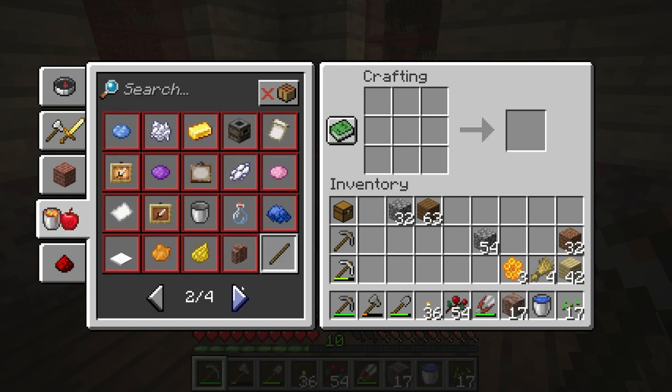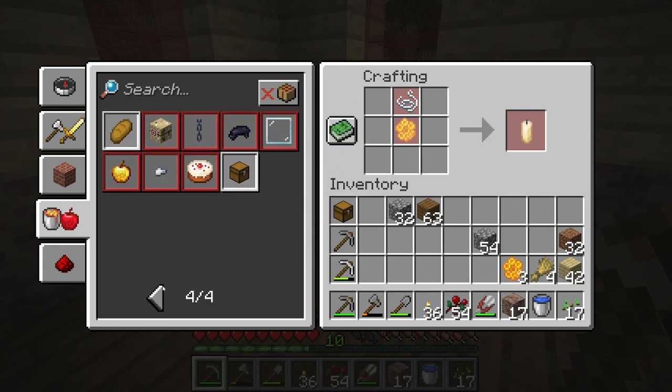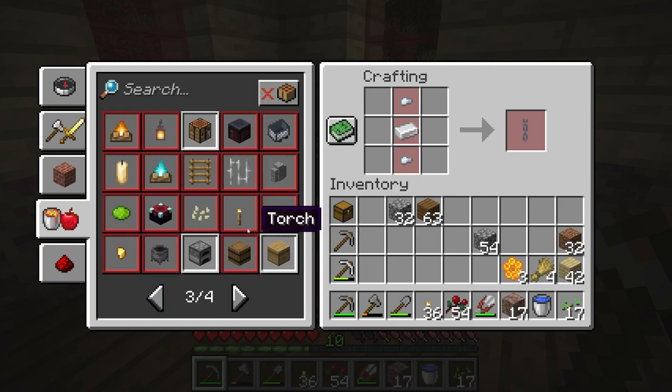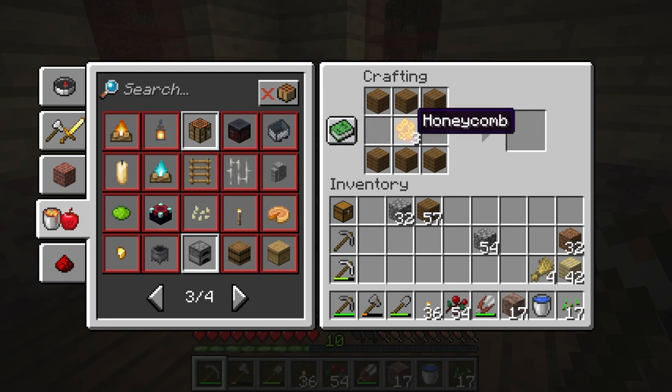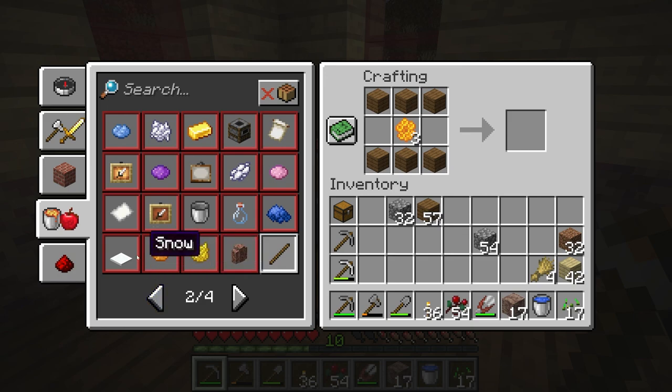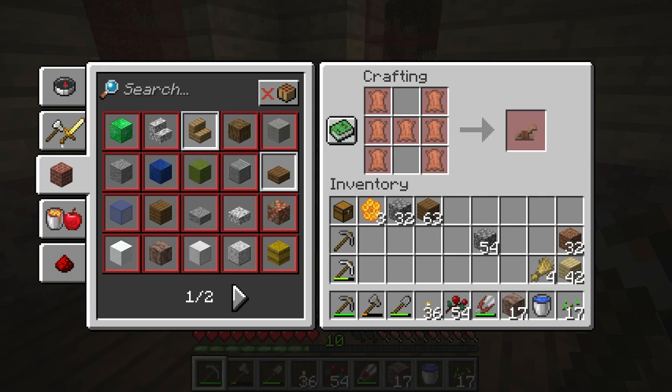A smoker — we have a smoker by the way which I don't know if I mentioned, but it cooks food. How do we make that? Glowing sack, interesting. Pumpkin pie, candle — there are a lot of cool recipes in here. Chain — I want to know how to make those for when we start doing lanterns. There's also beehive — we actually can make that.